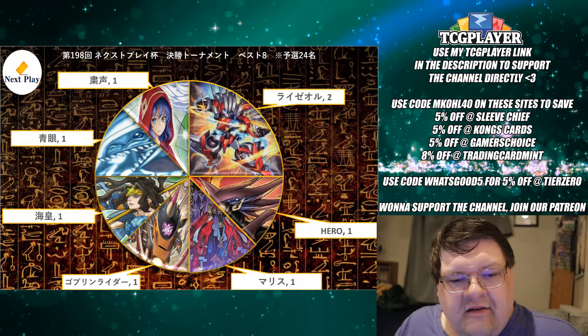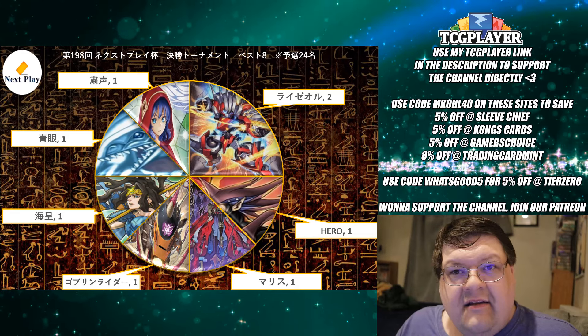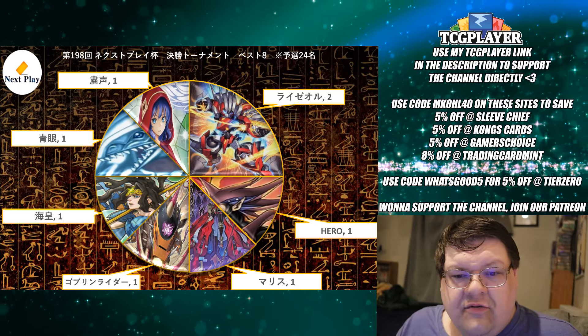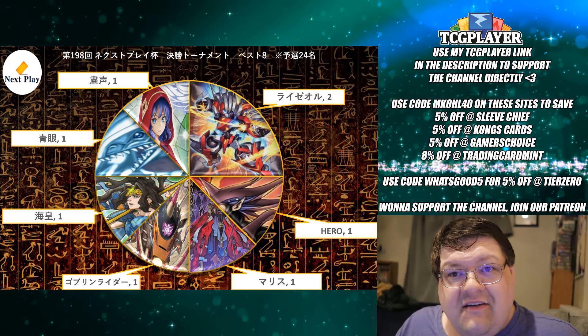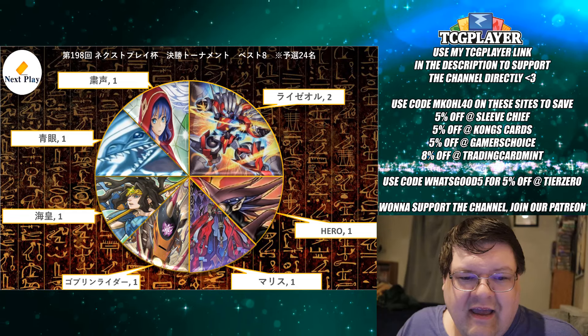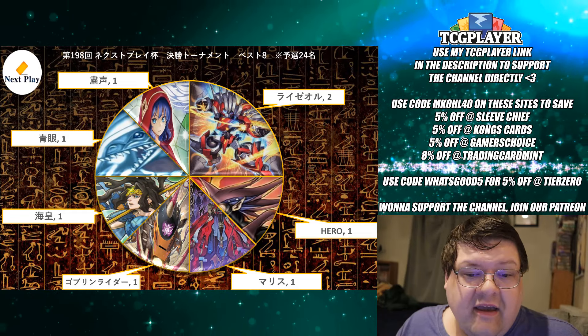Now flipping over to the Top Cut — three Ryzal duelists went home very, very sad. They didn't get the chance to advance through Top Cut. All that tier zero deck didn't have a chance, but two did make it in, which is good. Hero is still sitting here in the driver's seat. Hero has been looking way better as an option than I think people wanted to give it credit for. We got the new Evil Hero stuff, and DP is still a fantastic card.